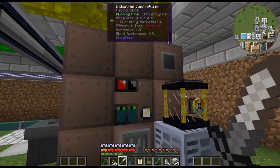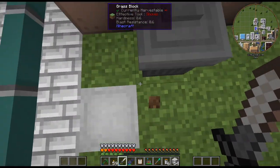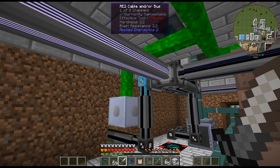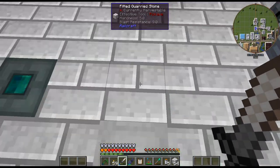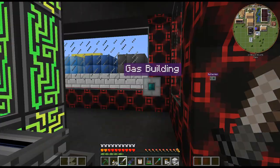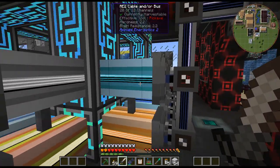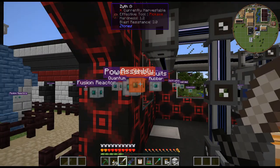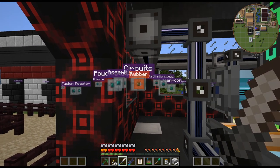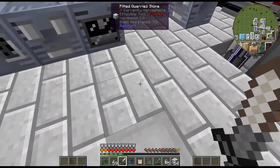I could just throw a fluid storage bus on it. We are Cyan — okay, so it doesn't tell you the color on it anymore. I think it's this one. I do have channels on that, so that is an idea. Maybe just throw that on there — that's probably what I'll do for now, just so we can get this process going.